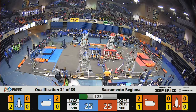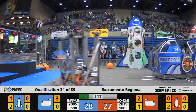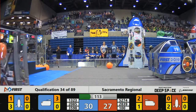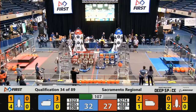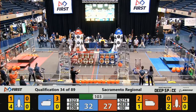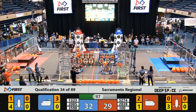A second one coming up right now on the Red Alliance side, being placed by Daedalus. Very close match, only a one-point difference so far. There goes one more placement by Mattown, and some cargo on the way from 2085. That's Robodogs bringing some cargo into that cargo ship. Looks like four pieces delivered so far on the Blue Alliance side cargo ship, and two pieces delivered so far on the Red Alliance.